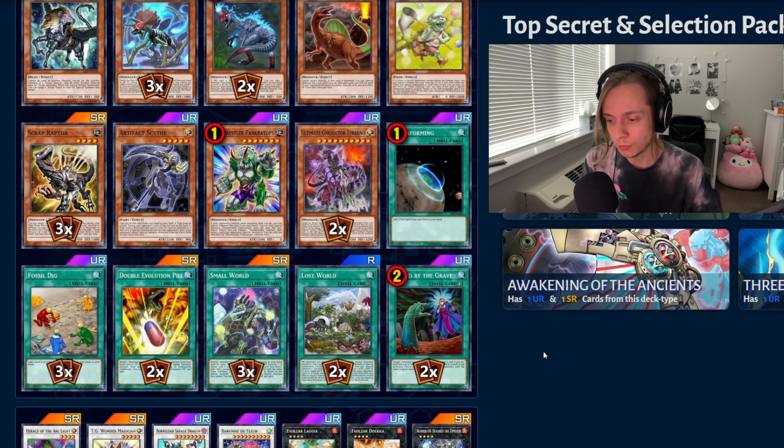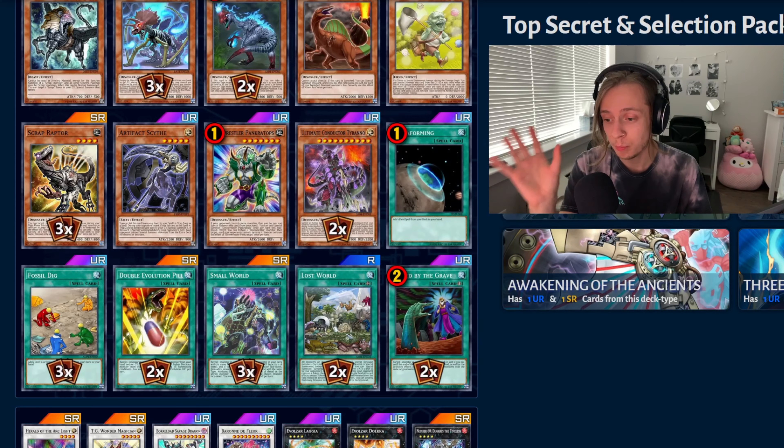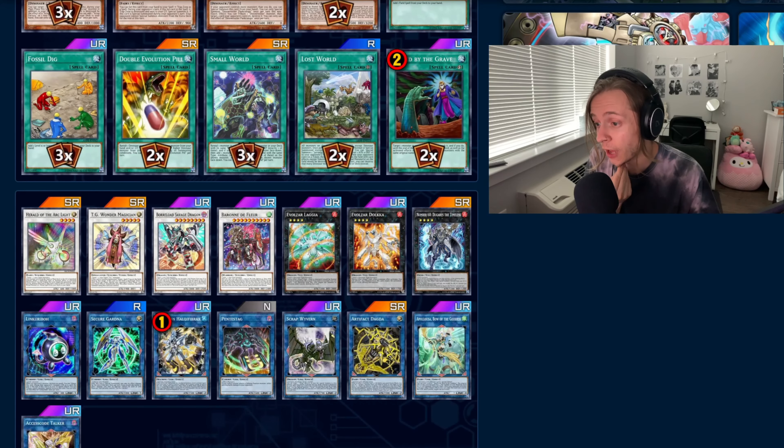Called by the Grave at two. Small World is very, very good in this deck because you can search Pank, and Token Collector is searchable with this. What I would want to mention — what you can do to change the main deck — is you can add the Dogger in, the Mad Flame Kaiju. And I know Prosperity is at one, which sucks for this deck, but I'd still recommend running one Prosperity. It's such a good card even at one, and for Extra Deck you're not losing half of it, so you can just run it.